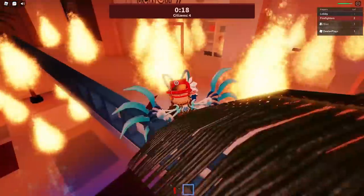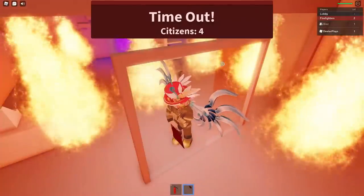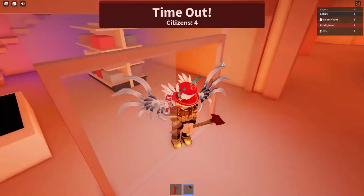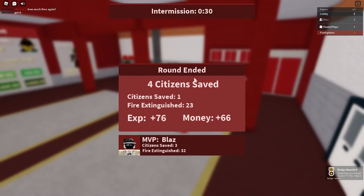Don't run into too much fire because that will kill you, but if you run into one or two, you will still have some life left. Time out — it says there's still four citizens in here, but more importantly, on the bottom right you can see that you've got the badge.